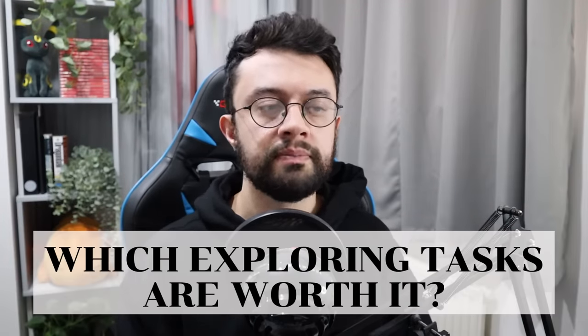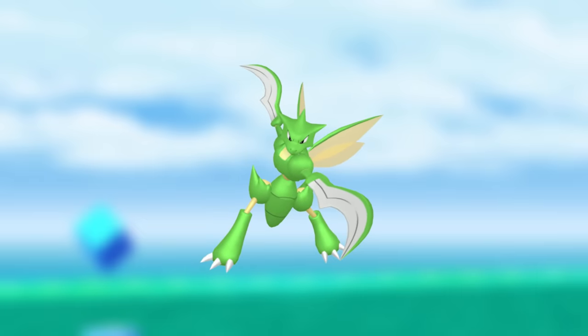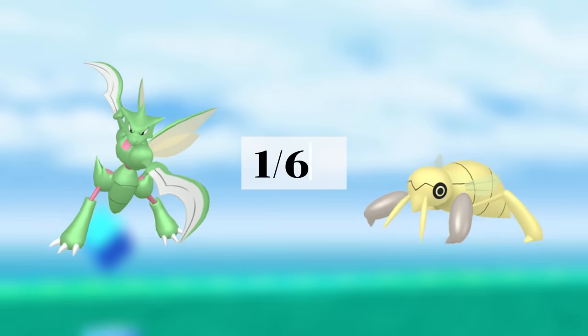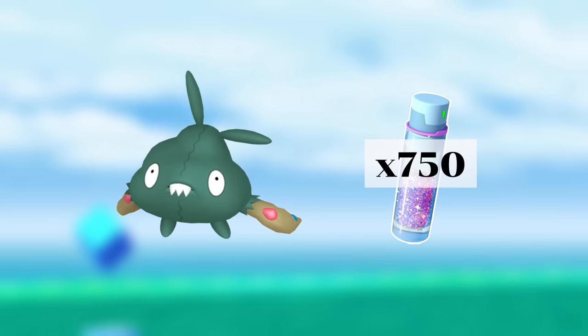Next we have the exploring tasks. For the hatch an egg task you can get an encounter with these Pokemon. Scyther has relevance in that Mega Scizor is a top bug type attacker and both Scyther and Nincada have perma boosted shiny rates. Outside of that, Trubbish also gives boosted stardust so that's pretty useful to get as well.